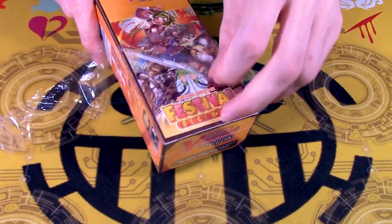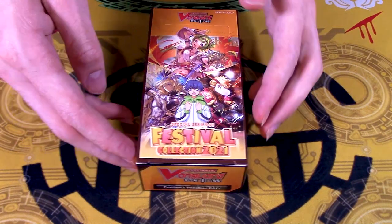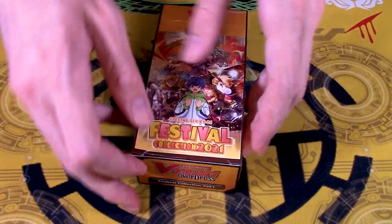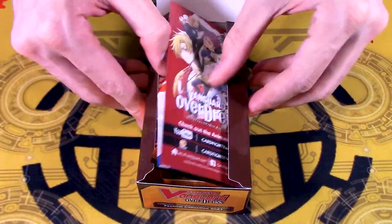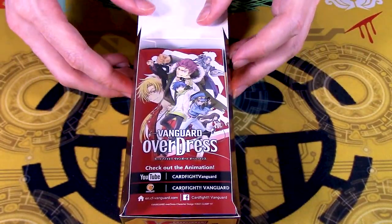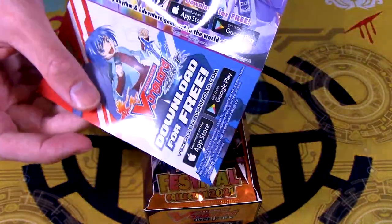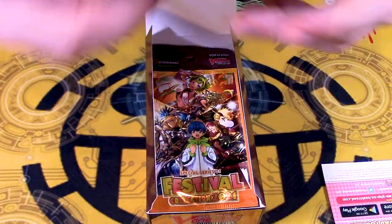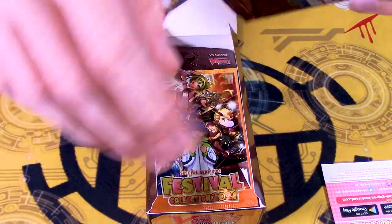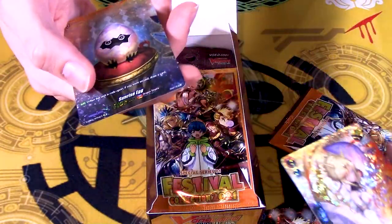On the cover we got, I think her name is Dragon Dancer Mirren. I have no idea what the pretty boy is, and I think this is Jared. I really like his art — something about Diablo Boy Jared, I really do like his art. We got the normal Vanguard Overdress, Vanguard Zero, no idea what this is, and Bang Dream stuff. First pack we got Jared, a crit, and SP Sunrise. Nice.